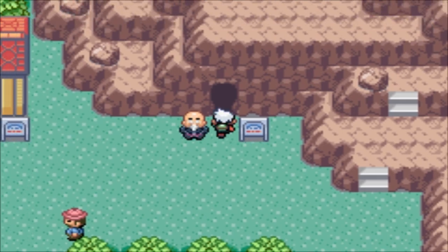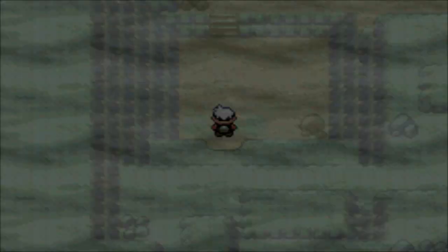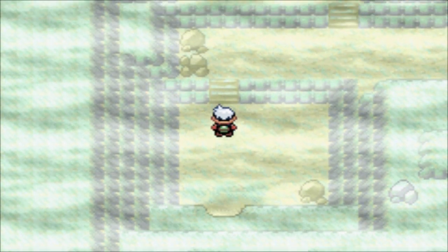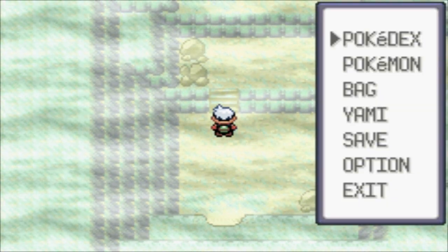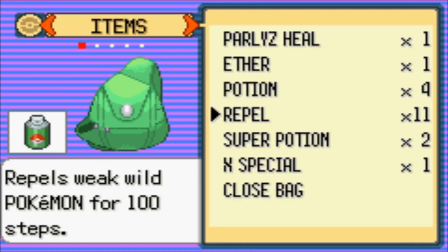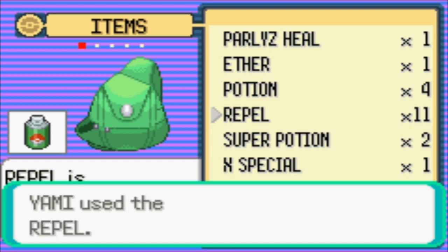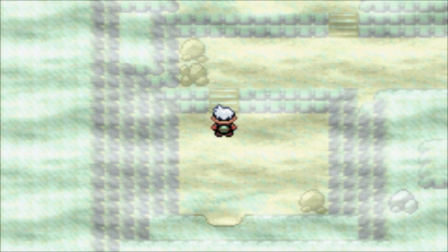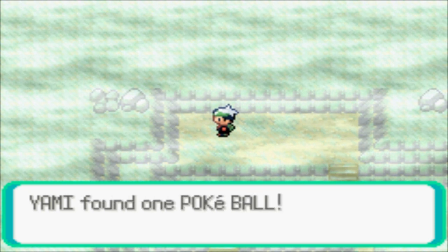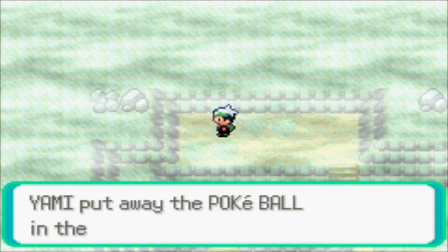I'm going to take that Pokeball before I go in the cave - it's an X Special, that would raise my special attack during battle. Let's go in the cave. Let's hope I don't need Flash - I shouldn't because I haven't been given it yet. It's really foggy, this is going to be annoying. I'm going to use a Repel and I have 11 of them - just going to make this go a bit faster. Oh there he is - didn't even need to use that Repel if he's only that far in, might have been a waste.